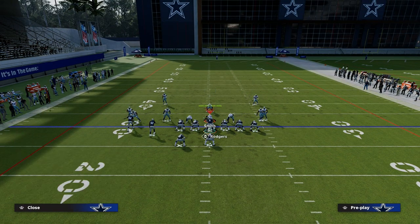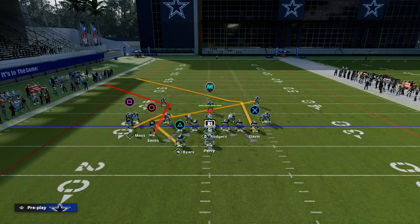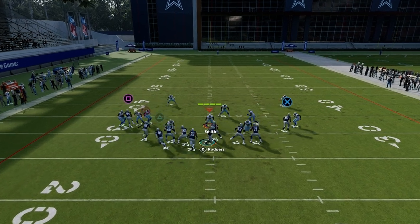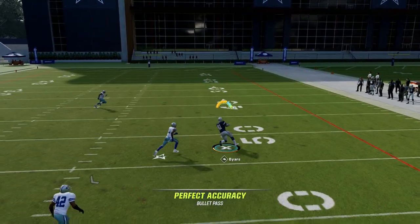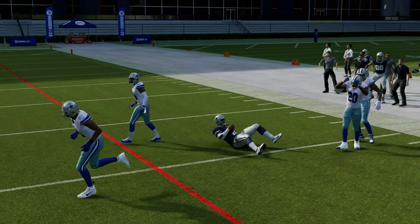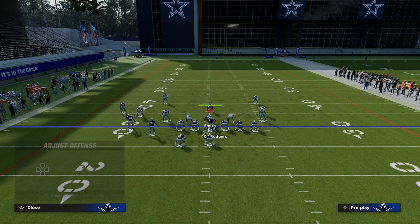Think of the running back route kind of like a slant route. There are a lot of cool things you can do with far tight slot in terms of motion snaps. The drag absolutely cooks man coverage, and you're able to throw that over the middle of the field even if the defender has inside shade and deep route KO — and my running back doesn't have any route running abilities whatsoever.